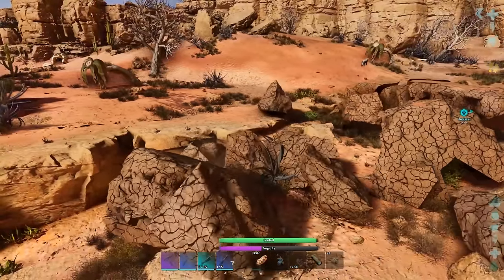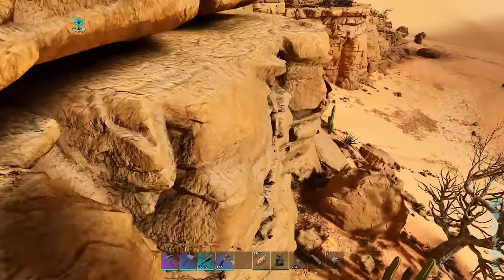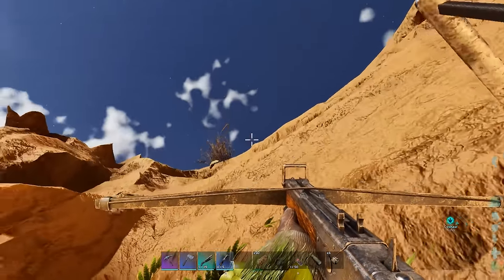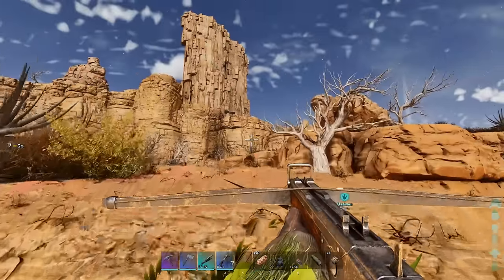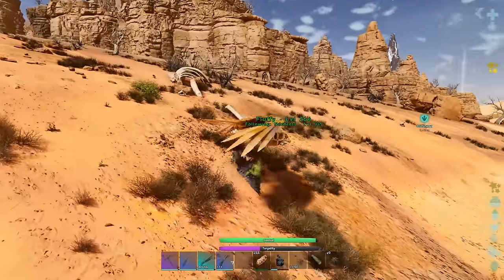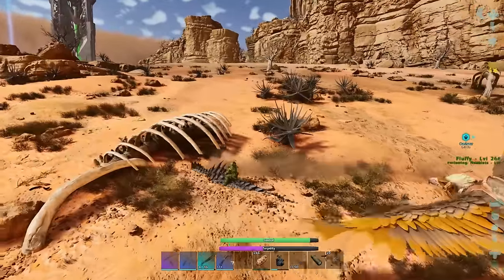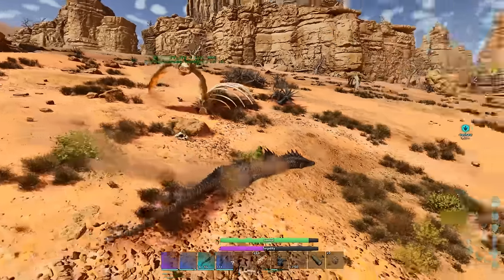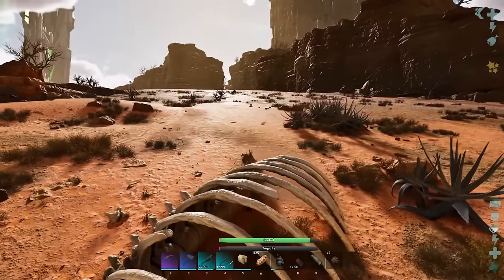However, on Scorched Earth there aren't many metal nodes close together - they're spread out around different cliff levels, and rocks and trees block your path to them. Groups of big bones can give okay torpor but they're few and far between and inconsistent - sometimes when you hit bone it gives nothing. If you see bone, go for it, but stay away from rib cages as you can't harvest them and they might dismount you.